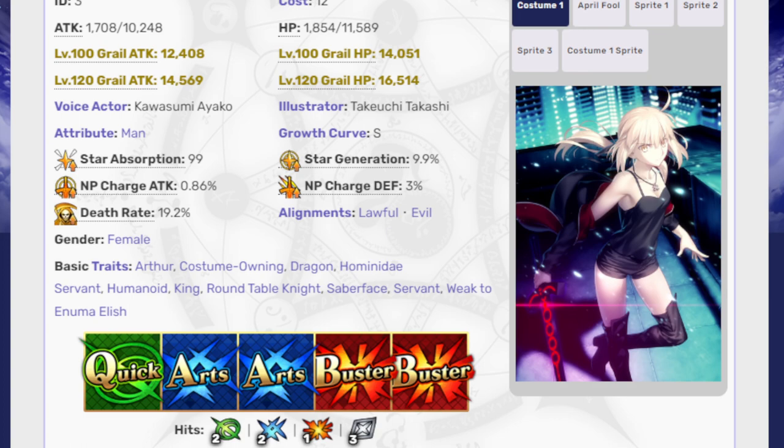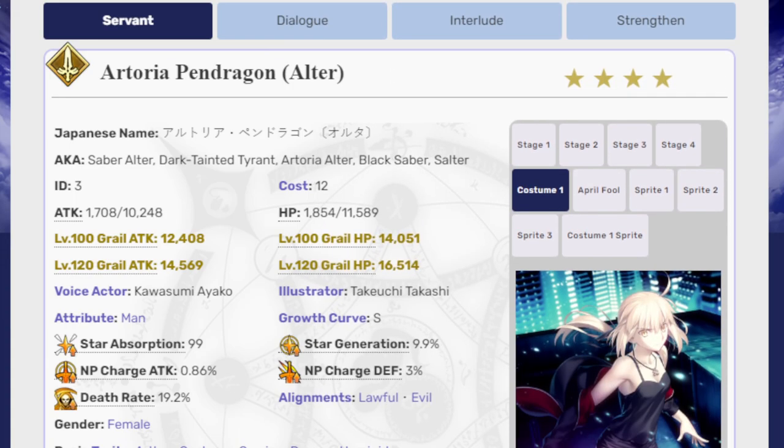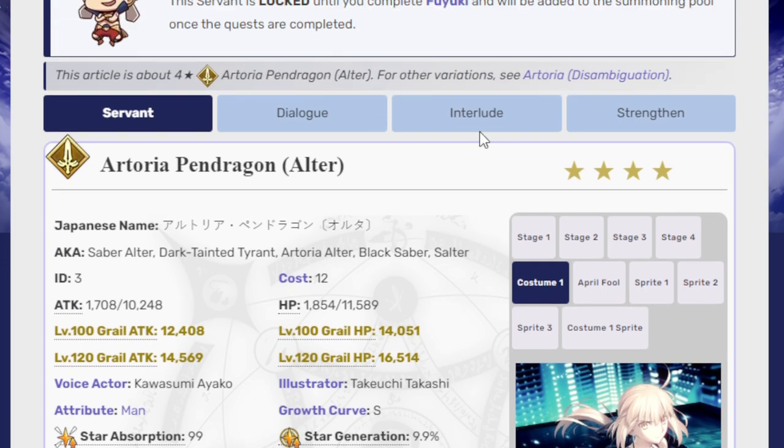This has been a problem for a while. Because the original Saber — the Fate Stay Night poster girl and actual mascot for Fate in general — for a very long time she was bad, she was terrible, one of the worst units. And now she's extremely good. The problem is they made her extremely good and then forgot to make the four-star version also good. So this one needs buffs. It's actually easier to get the five-star version, and the five-star version is better.